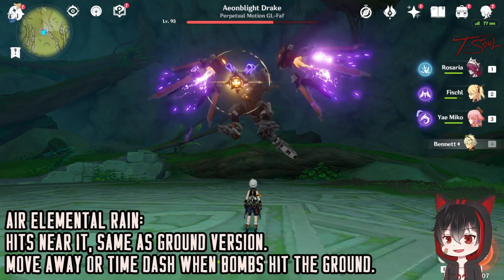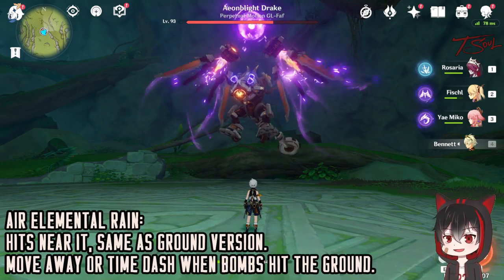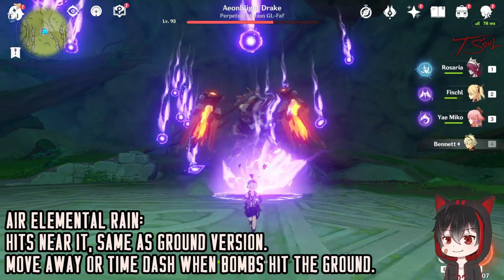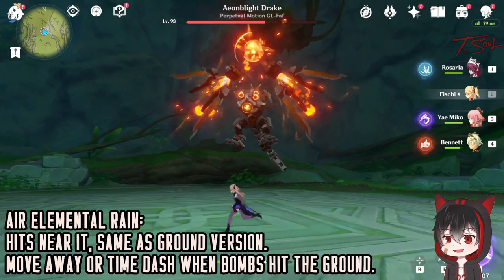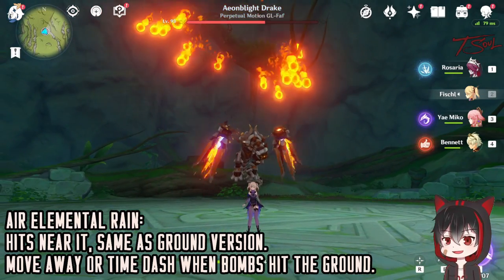The third attack is another make it rain attack. It's pretty much the same as the version on the ground, but this time the boss is in the air. Either time a good dash, or just stay away from the boss to avoid most of the explosions.